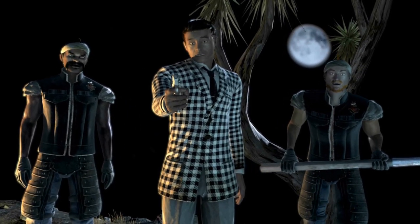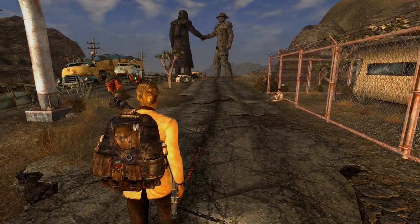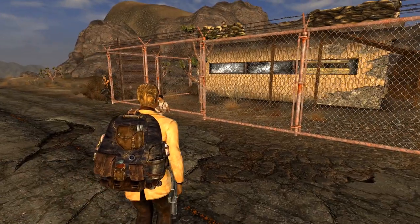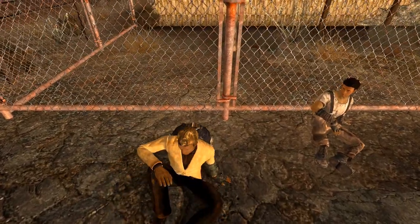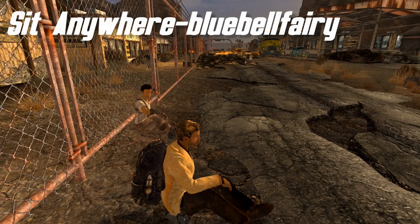Truth is, the game was rigged from the start. The Mojave Wasteland stretches for many miles, and the dangers that it holds make an enormous obstacle for any traveler with a destination on the other side. During this long and arduous trek, a smart wasteland wanderer knows when to rest and save their strength for the next long hike. Sit Anywhere by Bluebell Ferry makes the ability to rest on any wasteland adventure much, much easier.